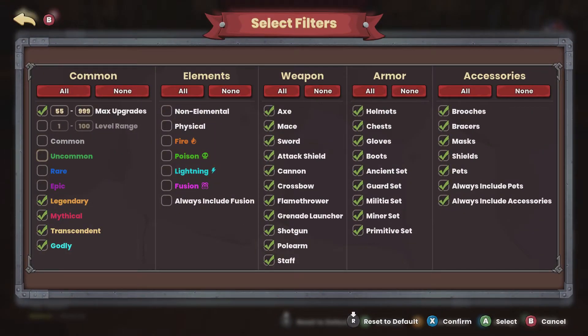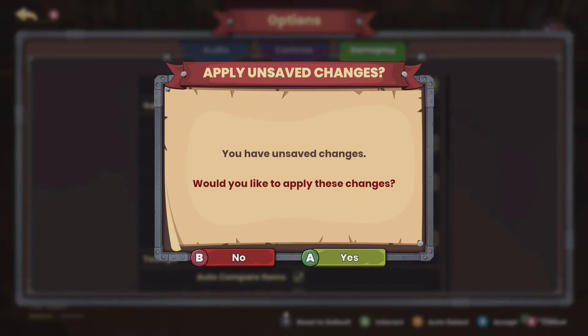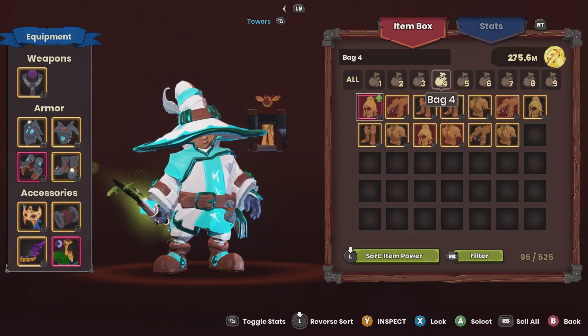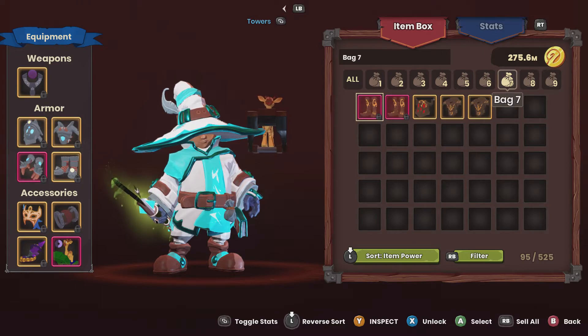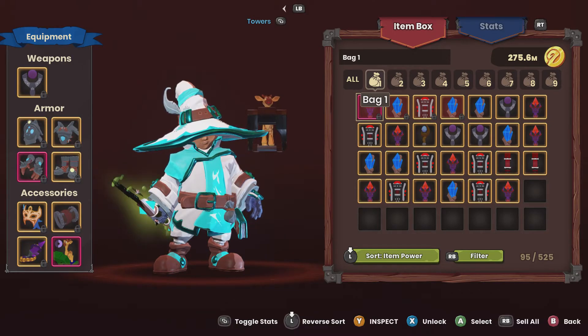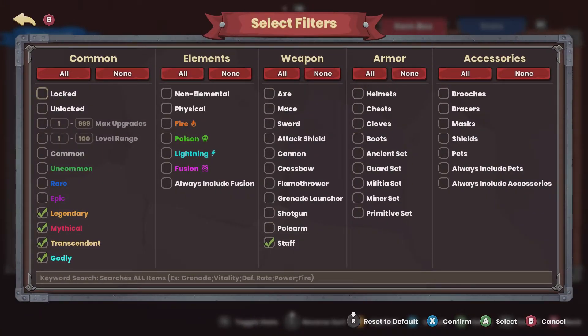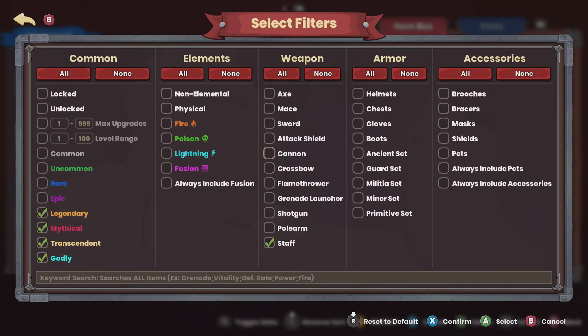That's pretty much how you edit the auto-loot filter so you can control what you pick up — and make sure you click Yes to apply. Now in your inventory, you can sort and organize gear the way you want. My first three bags are weapons. Different weapons can be used by different heroes, so my first bag is all staffs, which is the apprentice weapon.